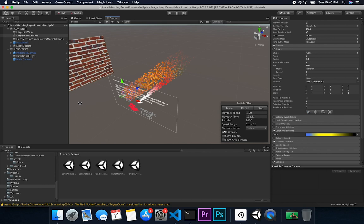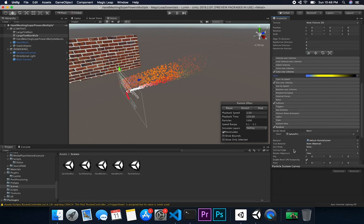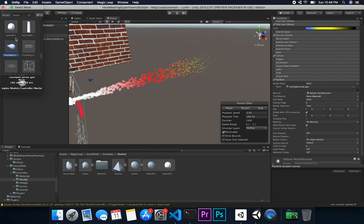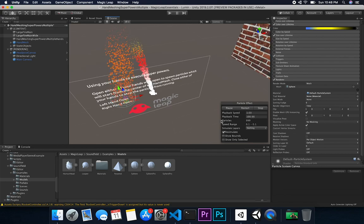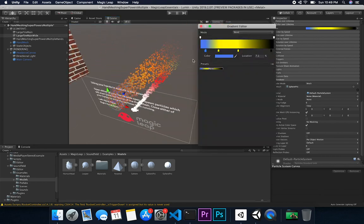I want this particle system to look different from the other one. I'll go into the renderer and see what we can change for a different look. I have a sphere mesh on the particles, and we could select a different mesh, but from experimentation I think I'll go with what we have — I like that look better. Let me go back into color over lifetime to adjust the yellow at the end, which is bugging me a bit.